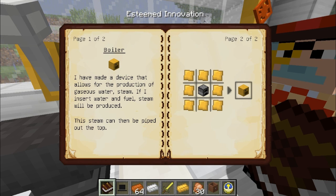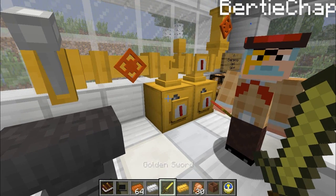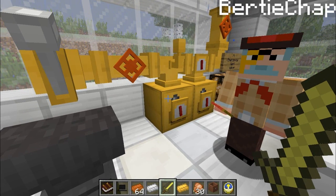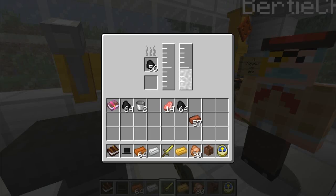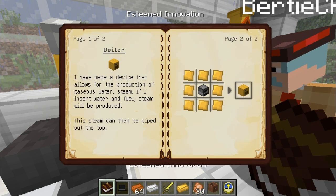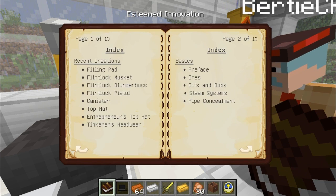You'll need brass ingots in that configuration around a piston to get your brass pistons. Now you're going to need those to make your boiler. All you need for the boiler is simply brass ingots surrounding a furnace, which then gives you a boiler, as you can see. The boiler!